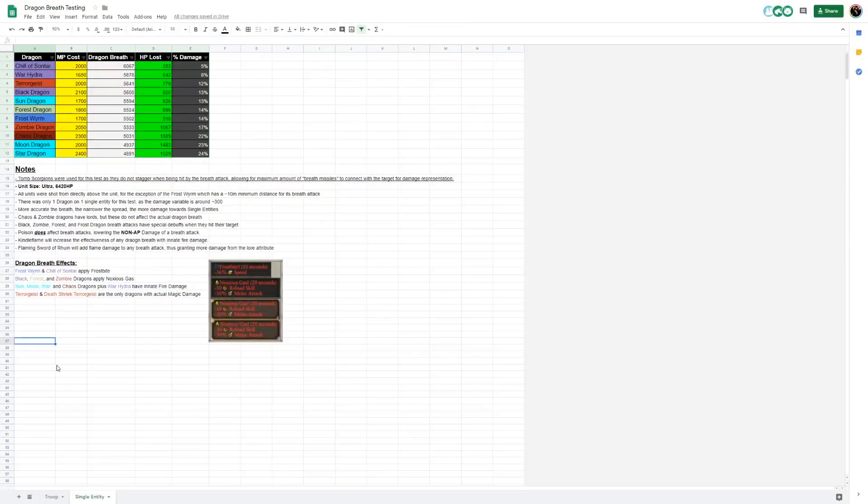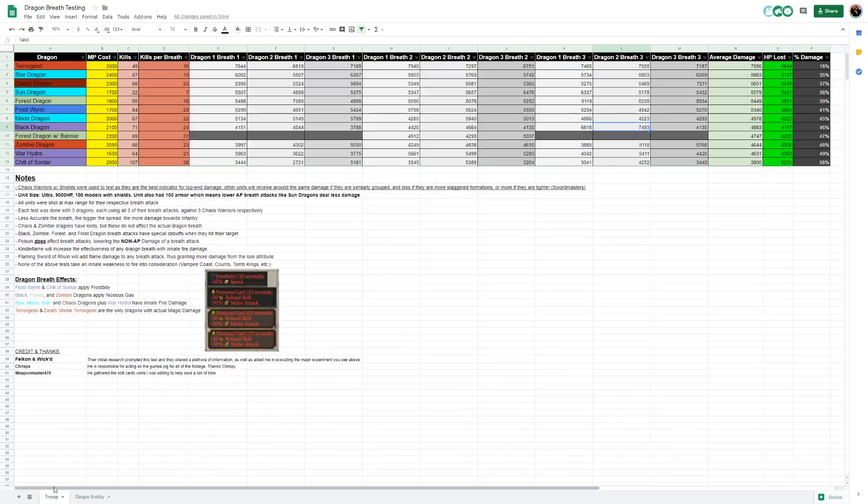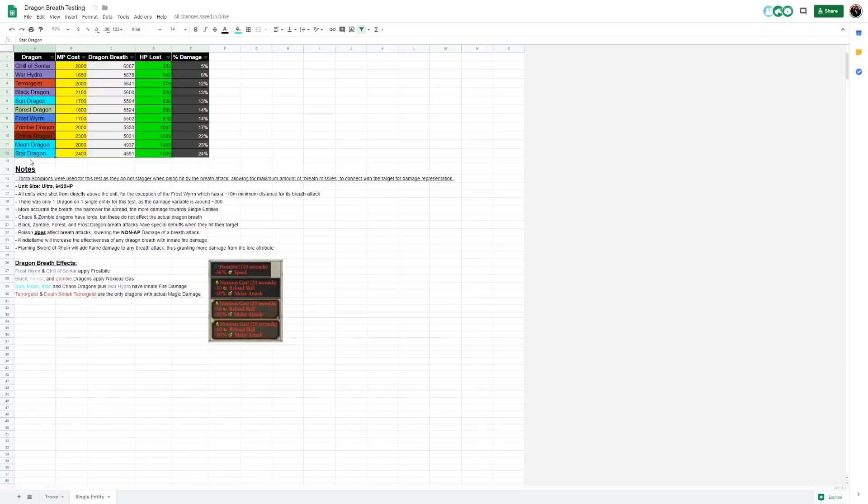Just to recap, here is our damage table for our single entities. We have the troop choice over here, and single entity is here. You can see this is pretty indicative — we have a pretty good mirror from the Chill of Sontar and War Hydra. Even the Star Dragon is mirrored from being at the bottom of the troop choice to the top of our single entity choice. The Tomb Scorpion was used for this test as they do not stagger when being hit by the breath attack, allowing for the maximum amount of breath missiles to connect with the target for damage representation.